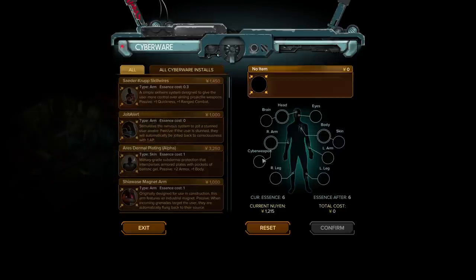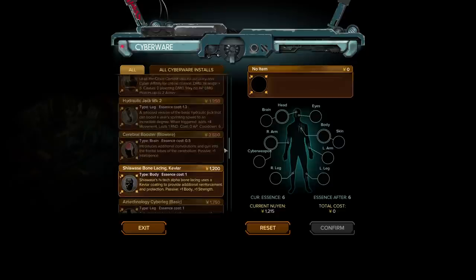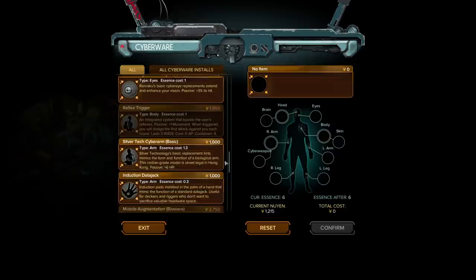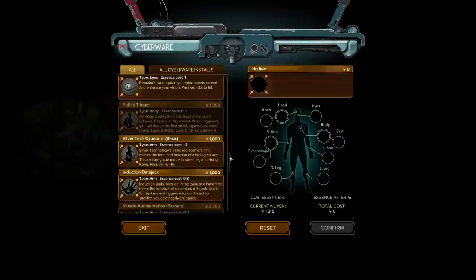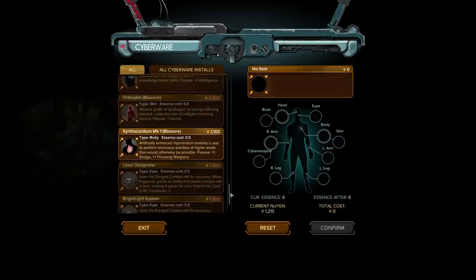If you are a hacker there's one vendor you need; if you need ranged weapons, cyberware, or magic, there's a vendor for each. When you go on missions from the main hub you'll assign companions to your team of four. You can have up to five companions, so you do have to choose who comes along. In addition, you can hire mercenaries — much like the previous games — if you need a specific type of character for a given mission.